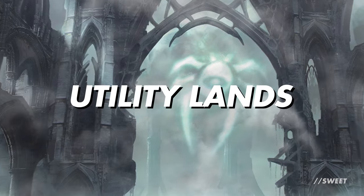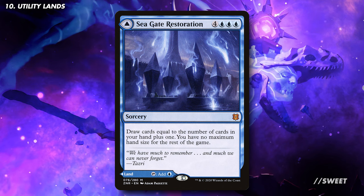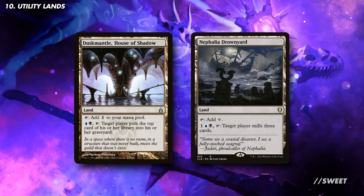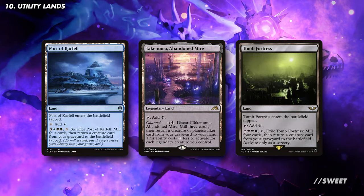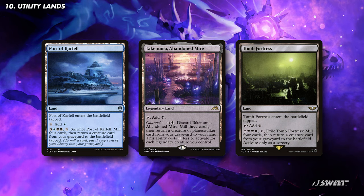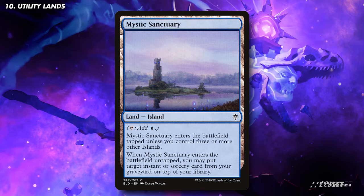We're rounding off the deck with some utility lands. First, we have Seagate Wreckage — a perfectly fine land to play on the back side, but if we want to discard it, it'll make a player mill 7 cards. Talking of milling, we have Dusk Mantle House of Shadow and Nephalia Drownyard, which are great bonus bits of mill. We then have Port of Karfell, Takenuma Abandoned Mire, and Tomb Fortress — lands that can bring back a creature we've milled so we can use it over again. And lastly, we have Mystic Sanctuary, a great way of bringing a key spell back on top of our library to get more value out of it.